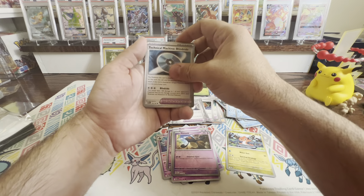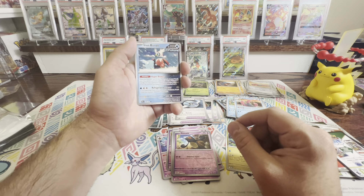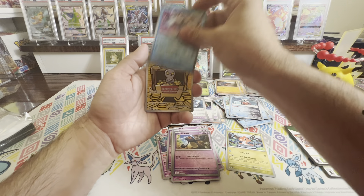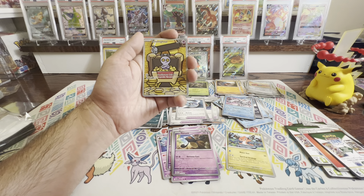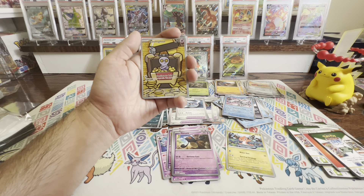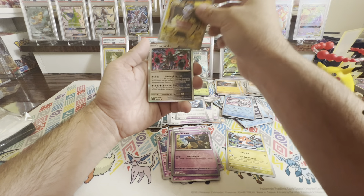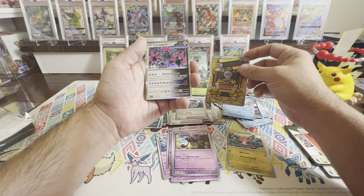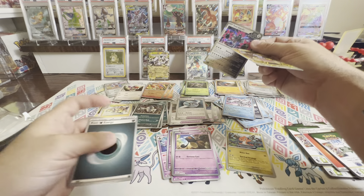Let's keep going with this pack opening for the first Elite Trainer Box. I've liked what I'm pulling so far. There are exceptions, but let's see what we can get. Remoraid, another Pumpkaboo, another Zubat, Ferrothorn, Cursed Duster, Orbeetle. We've got a Reverse Loudred, a Reverse Technical Machine, and a Melodic.